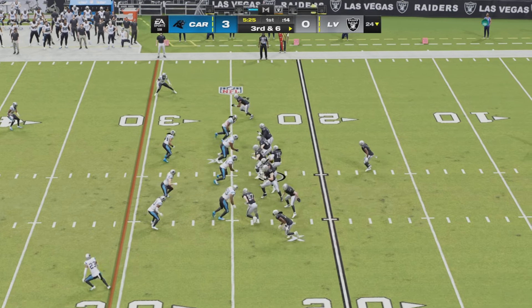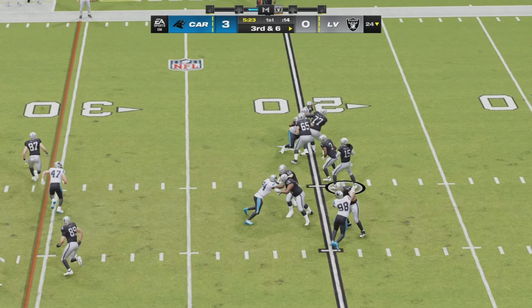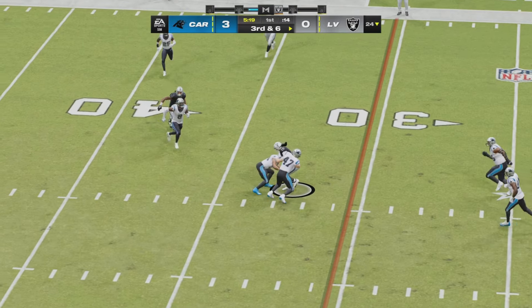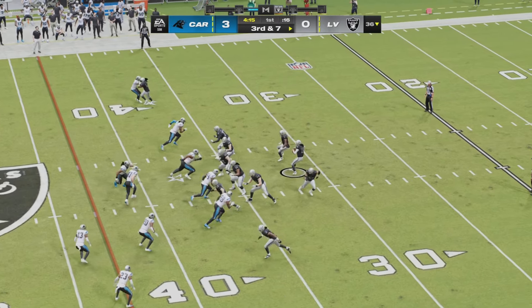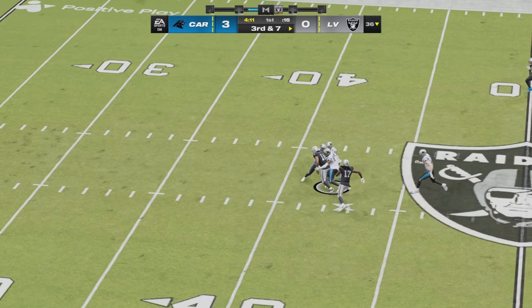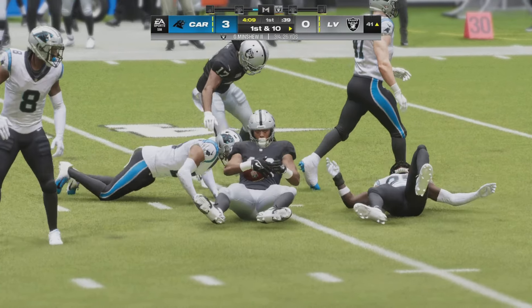Raiders now on third and six, Zamir White by himself in the backfield. Minshew dropping back from center — good protection, he will step up in the pocket and take off himself down the middle. Then on third and seven with a four-man rush, Minshew is surgical down the middle and he finds Jacoby Myers.